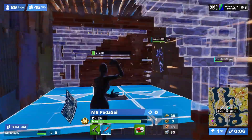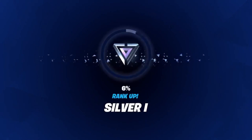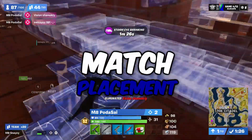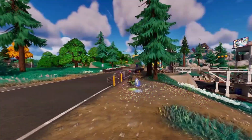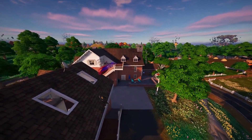In the lobby, you'll see your current rank and a progress bar indicating how far you are from advancing to the next rank or returning to the previous one. Progress will depend on factors like match placement, eliminations, and the ranks of the players you or your team eliminated. Teams will be treated as a single unit, and your team's rank will be determined by the highest ranked player on the team.